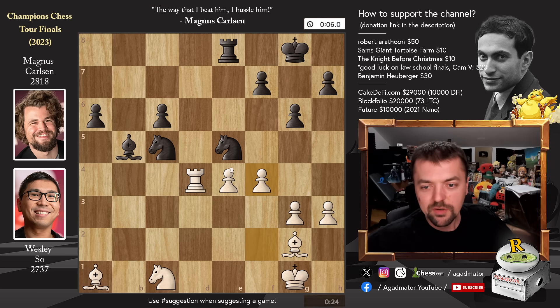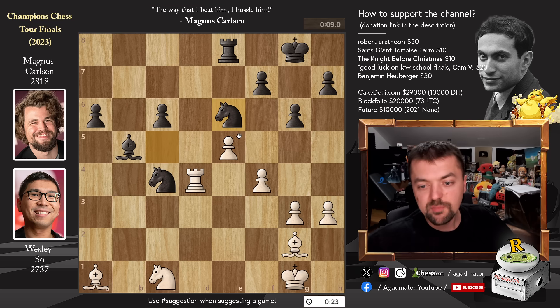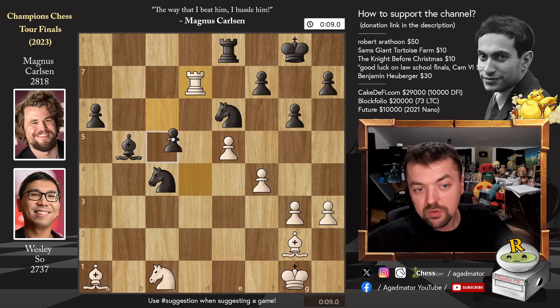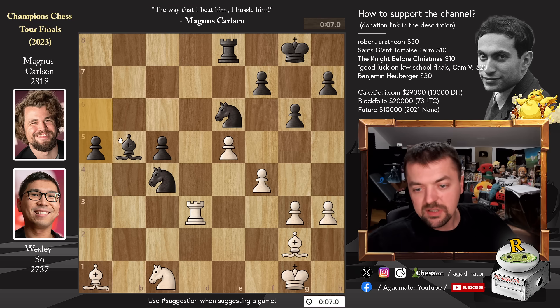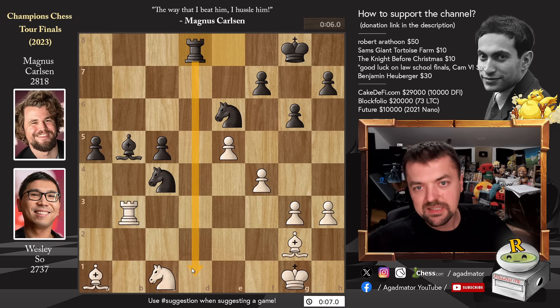Pawn to f4, knight to c4, pawn to e5, knight to e6 trying to blockade the pawns, and rook to d7 — Wesley promotes his rook to a pig. But what good will it do him? Pawn to c5 by Magnus, rook to d3, and pawn to a5 — the passed a-pawn starts marching forward. Rook to b3 goes after the bishop, but Magnus doesn't defend it; he just plays rook to d8 with some 3 seconds on the clock.